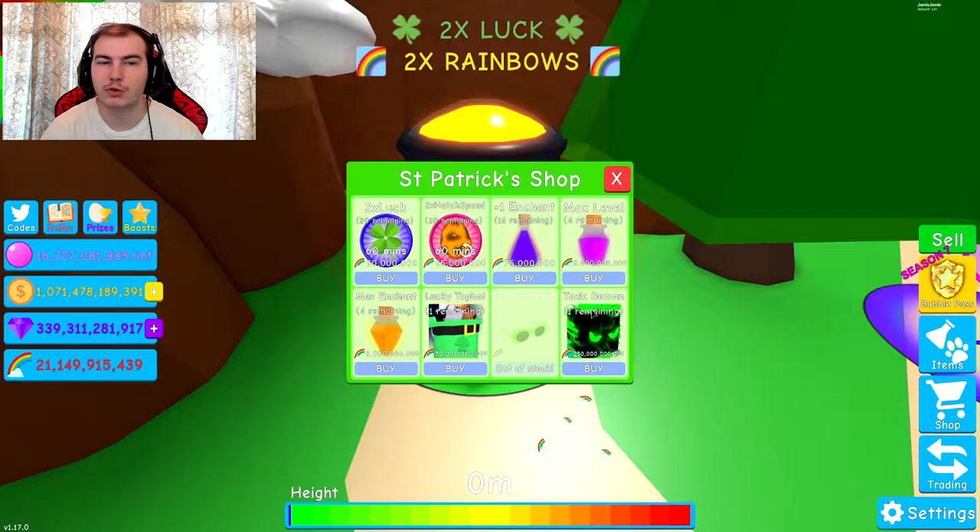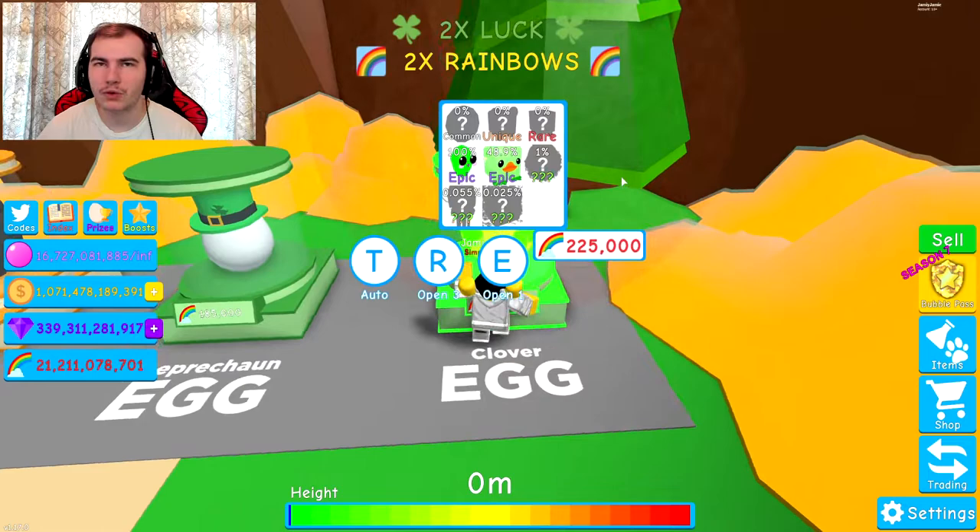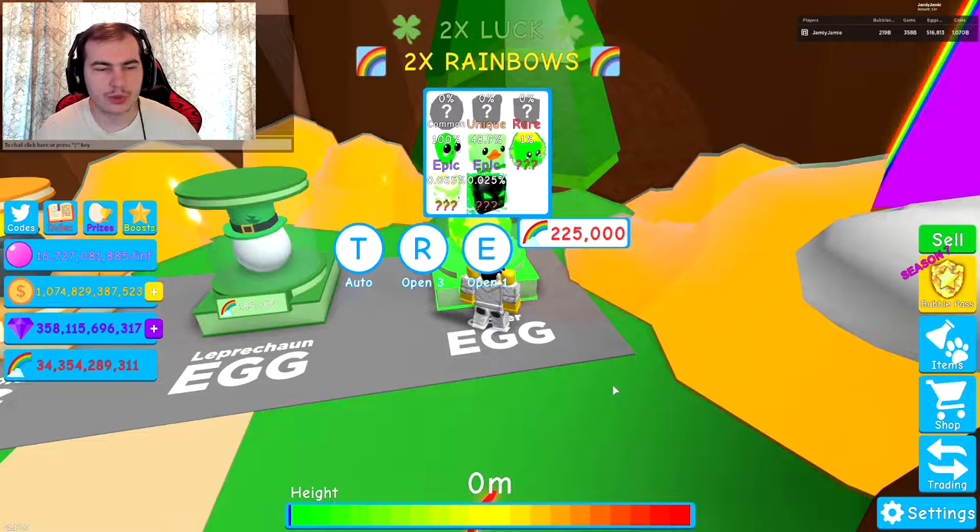Other than that, we still have to grind for the event pets — the toxic demon, which is new, and the lucky top hat. I got the clout goggles just because it's going to be a little easier. I need 50 billion and then 250 billion, which is a lot. Anyway, I'm going to leave off here and I'll be back whenever we get this pet — hopefully it's not the toxic shark.